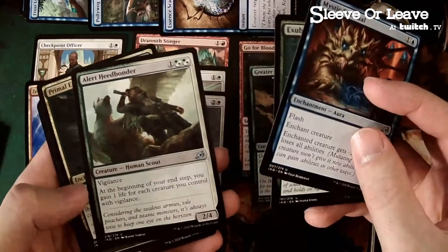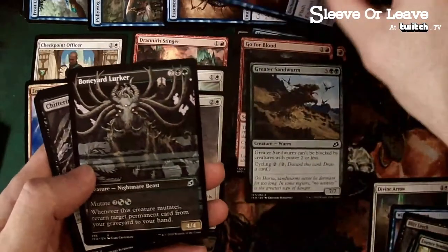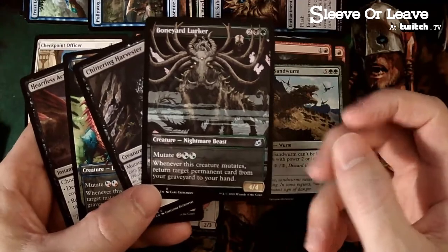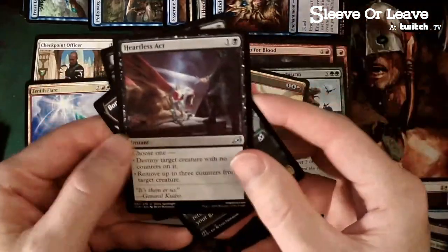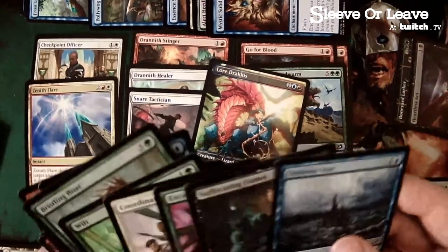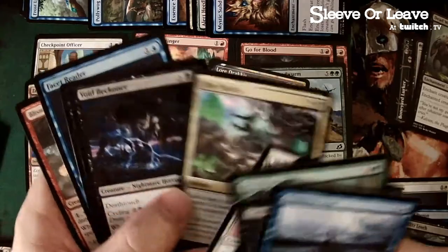Whenever you cycle a card, tap a creature — an opponent returns it. Maybe we throw in some blue there. Counter target creature spell goes up there. Let's take a look at some uncommons — this is a great green card, enchant creature. I didn't see much vigilance synergy. Green-blue mutate creatures plus this enchantment — that's huge. If we want to go more Abzan, I love the Harvester. Return target card from your graveyard — that's a good one. We've got some good black removal. Splash black for removal — we don't have the Dirge Bat unfortunately, but we've got Heartless Act, my favorite black removal.